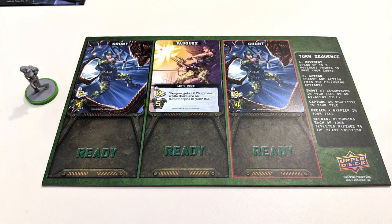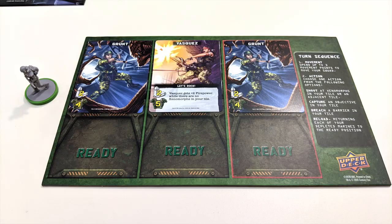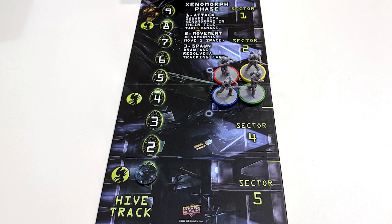Then escape the compound before it's overrun. Each player begins with a player board, a squad figure with a colored base, and 3 character cards: 2 generic grunts and 1 named character with a special ability. These cards can be placed in any order onto your player board in the upper half of your card slots so that the ready text is showing underneath. Whichever card is placed in the rightmost spot of your board becomes your point man — when aliens start attacking, they'll be most likely to take that damage. Each player places their squad figure at the sector 3 entrance space of the APC tile.